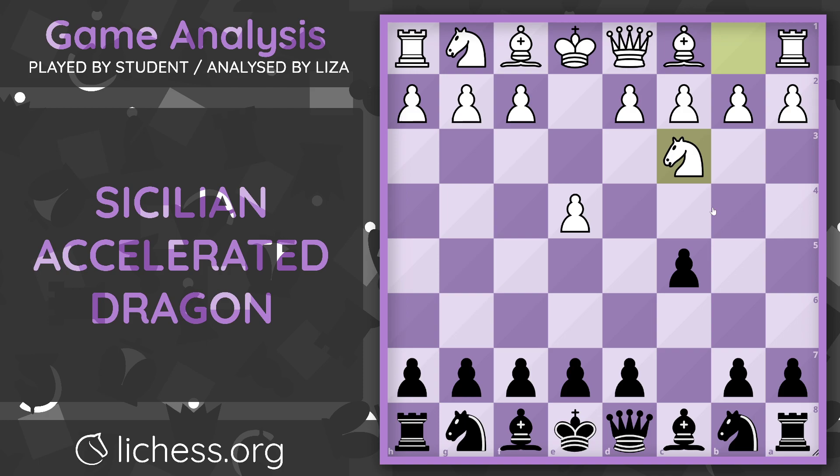Knight to c6. Knight to c6 is how the accelerated dragon starts. For example, if black played pawn to d6 on move 2, this is what we would know as the classical dragon. And if g6 is played instead, this is what we call the hyper accelerated dragon. However, I encourage students to play the accelerated dragon simply because there are more traps, and a lot of the time you might not have to miss a tempo by playing d6 and d5. In some cases you're going to be able to play d5 right away, which is one of the reasons why I do recommend the accelerated dragon over the classical dragon.